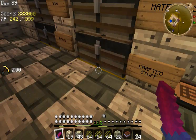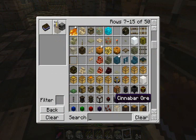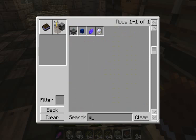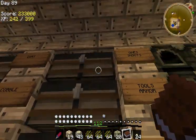Now last we left off, we were going to make the Quantisium research table. To make that we need an ink sack, glass bottle, feather, three gold, and three stone. We have the three gold here, glass bottles, and my materials.